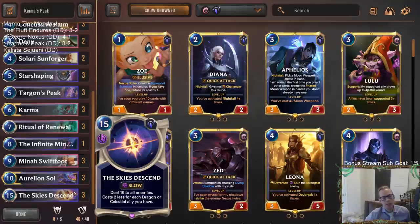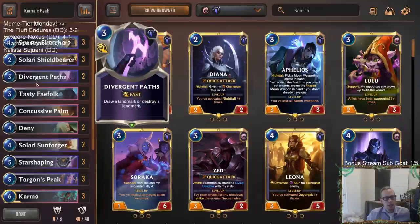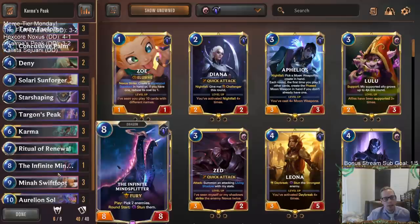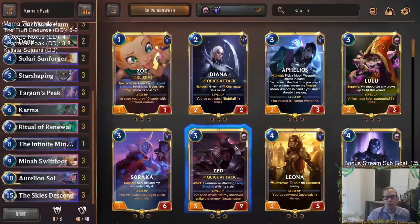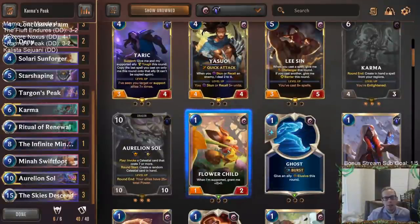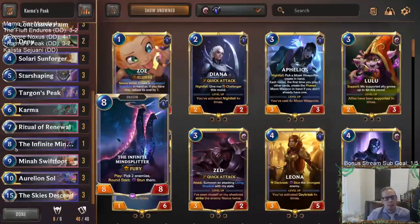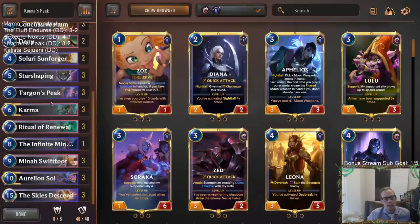Looking back at it, I shouldn't have challenged the Quinn when I did. But this was a fun deck to play - I'd recommend trying this one if you're looking for a Karma deck. This one felt like a pretty good one. Could you play this deck without Karma? Absolutely - you don't really need Karma. You can play whatever other awesome Ionia or Targon champion you want. Aurelion Soul, Mina Swiftfoot, Skies Ascend, Ritual Renewal - I liked these cards with Targon's Peak.